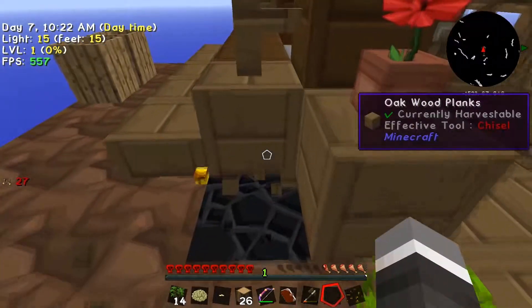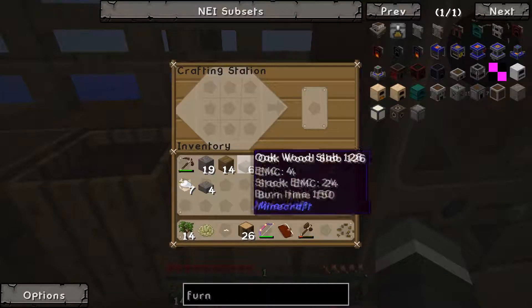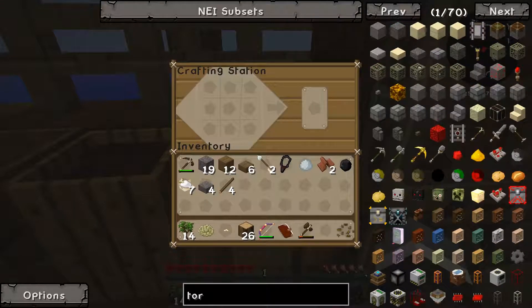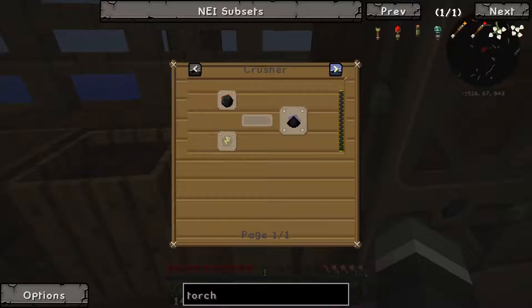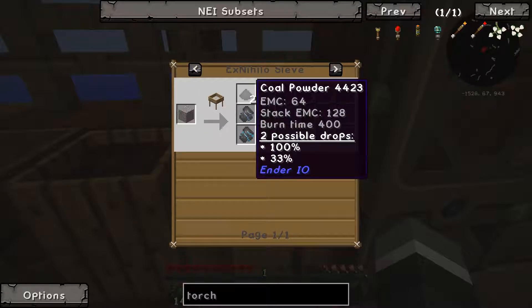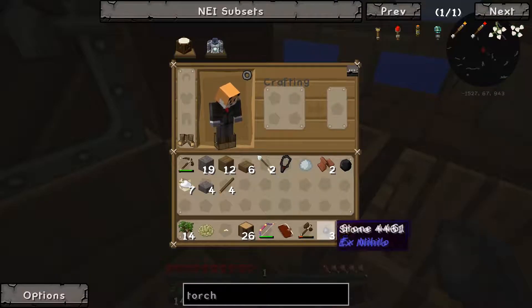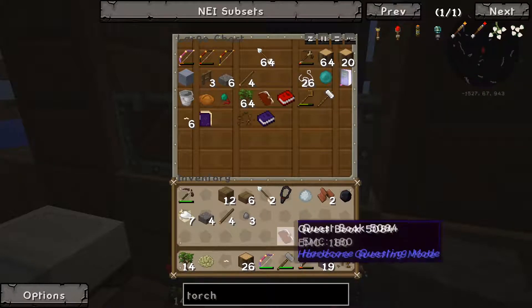We'll put the crucible there and try to make some sticks - but we can't make a torch. Why can't we make torches? Good old hardcore packs - a torch is made with glowstone or coal powder. Coal powder is made from a grindstone, crusher, or SAG mill, or found in the Ex Nihilo sieve from gravel at 100% drop chance. So we need to make some gravel and run it through.